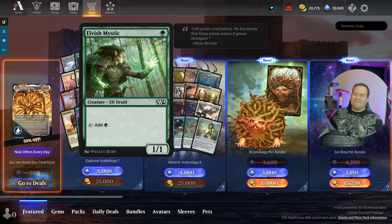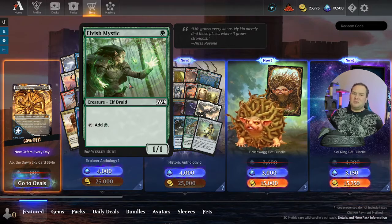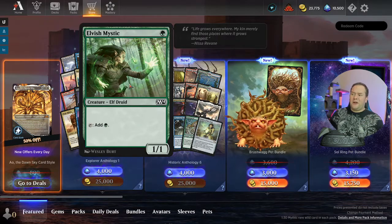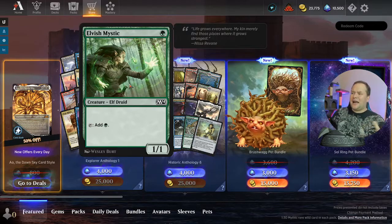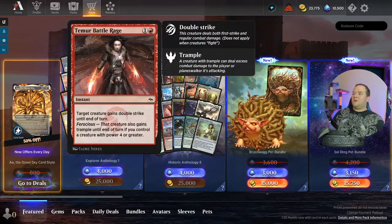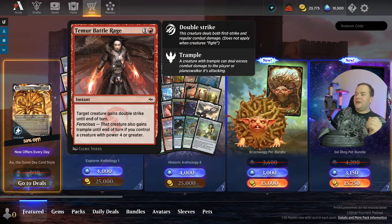Elvish Mystic and Llanowar Elves — it's technically a Commander card because most people have copies of Llanowar Elves, and this is basically Llanowar Elves with a different name; that's why it works in Commander. But I could see this being played in the Elf decks — we'll see if it makes a big splash.